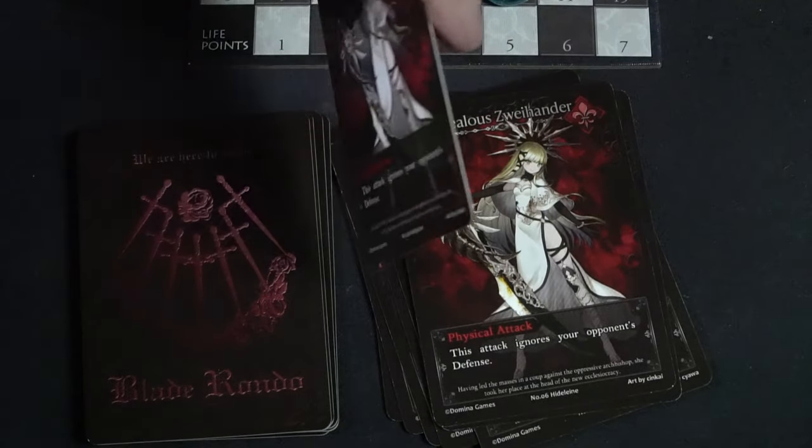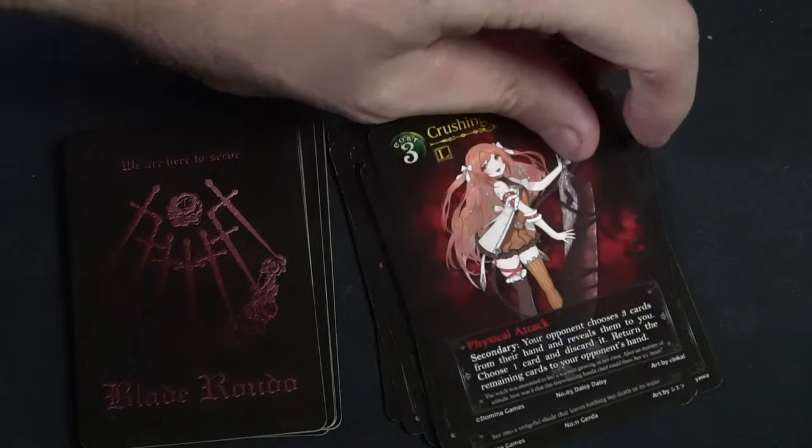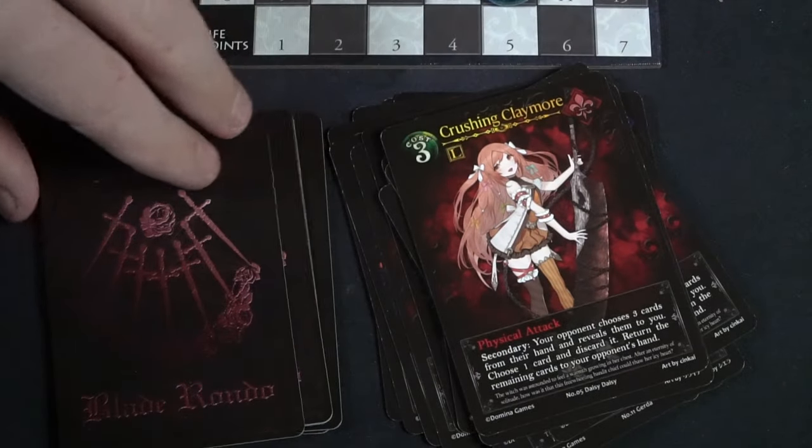In Blade Rondo you're going to be equipping yourself with Sordians — characters from myth, legend, and your imagination — that you want to use to battle against your opponent. Your objective is to reduce their HP of 15 down to zero before they do it to you. The game plays in roughly eight rounds or less, sometimes more.